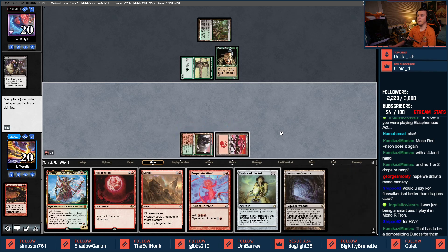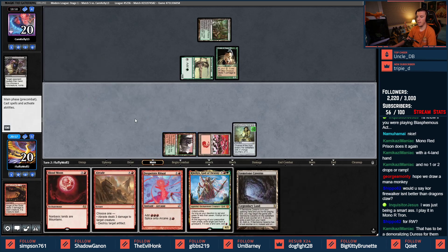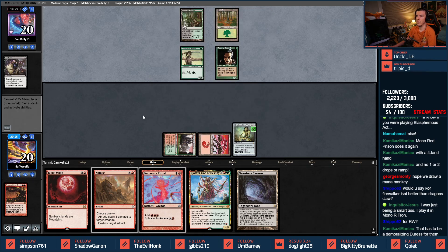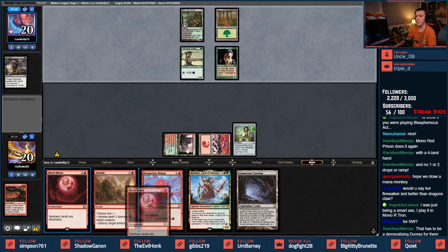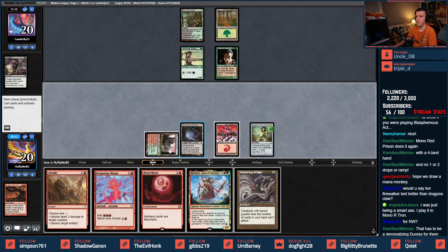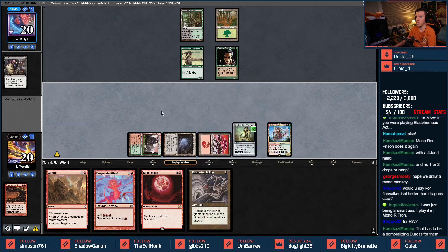I'm going to put Chalice down — I'm giving my opponent some time; I'd rather have God of Destiny played before losing it to Blood Moon. My opponents already got all their colors so it's not like I'm setting them up for anything crazy. We have a Coco from our opponent — their next play. So to avoid a blowout here from a Rec Sage, we'll do God of Destiny — that way the Rec Sage just hits the Chalice, not the Bridge or Blood Moon.